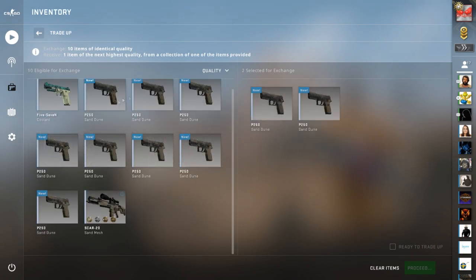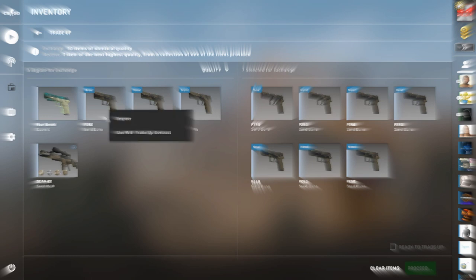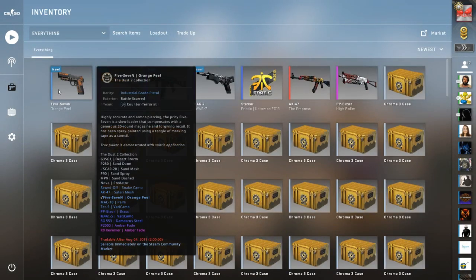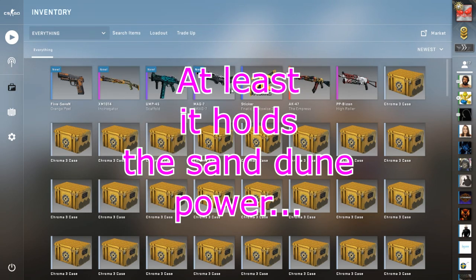Finally the god skin — this is for the AK Safari Mesh, but obviously each of these Sand Dunes is worth significantly more than the AK Safari Mesh — an absolute gigantic amount more than the Safari Mesh. And we got a battle-scarred 5-7 Orange Peel. It would have been nice to get something better — I guess, if you can even call it nice.